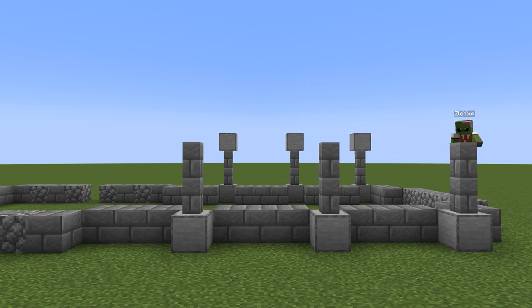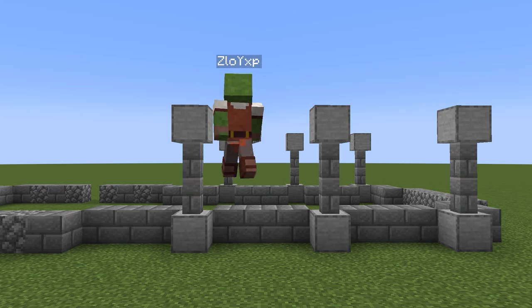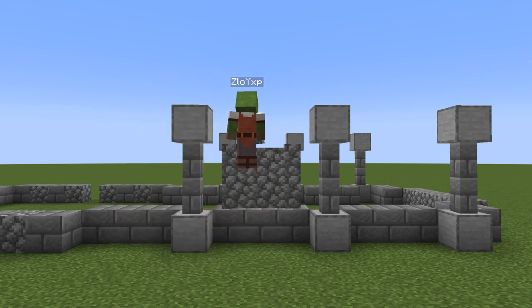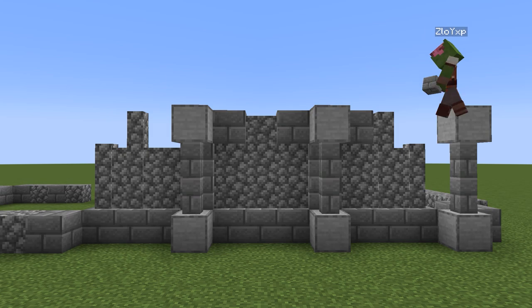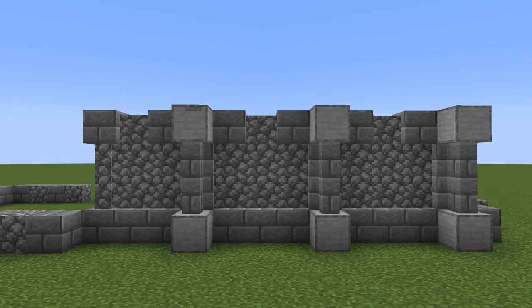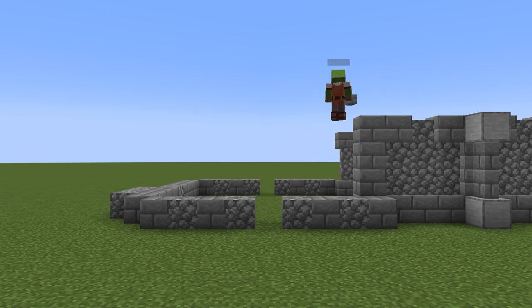Put another stone wall on top and then another smooth stone block on top of that. Switch to cobblestone wall and fill in a three by three shape with the upper corners knocked out. On every stone block segment of three, fill in the corners with full stone brick blocks and build some pillars behind the stone brick wall blocks. As you can see we got a shape with quite a bit of depth to it.